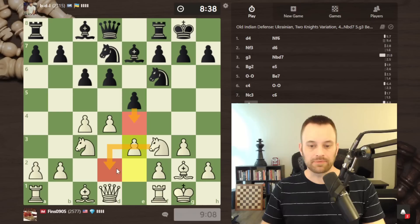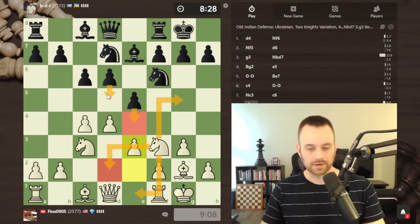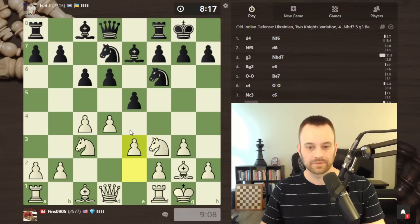If black does play e4, I'll play knight d2 or knight e1, maybe knight g5. All these moves are likely to be met by d5 from black, giving us almost a reversed French-like pawn formation, where I can think about taking on f3 or trying to long-term lay siege to the d5 pawn.